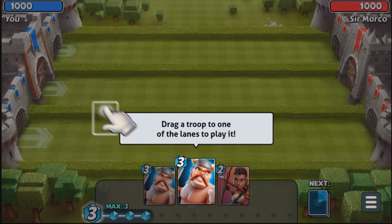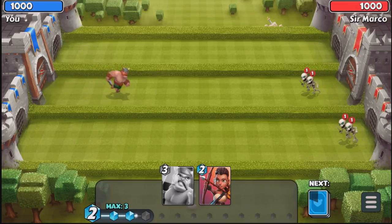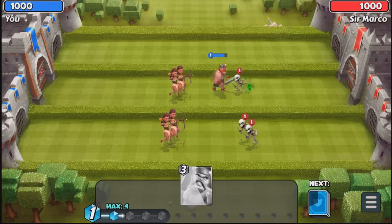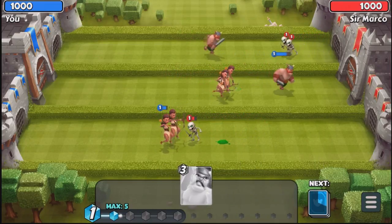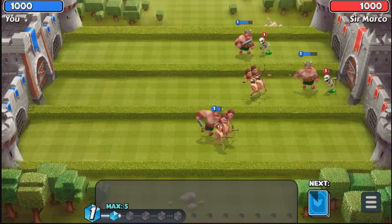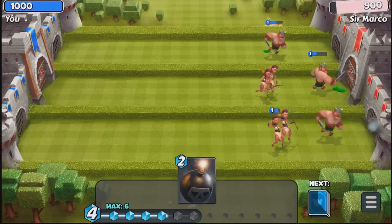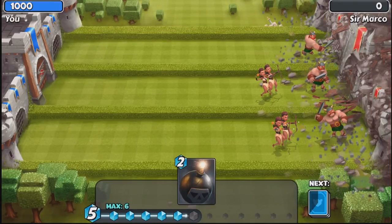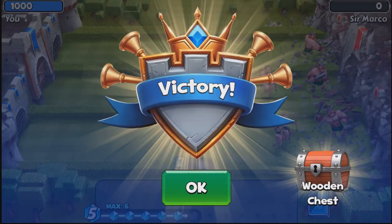We need to drag these guys over here and pop them in the middle lane. Our opponent has dropped his skeletons behind, so we are going to drop our archers behind to defend against those. We are going to drop our own Barbarian down the opposite side and drop another Barbarian to protect these archers. We have a bomb here, but there is no need — we were able to take out our opponent's castle, giving us victory and a wooden chest.